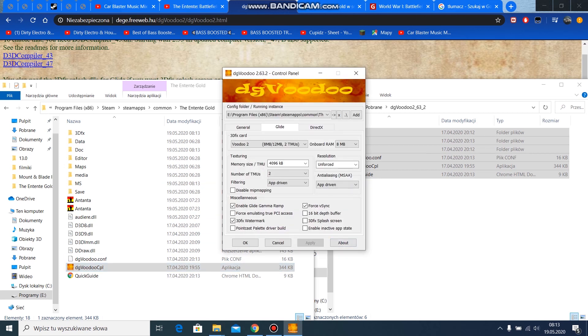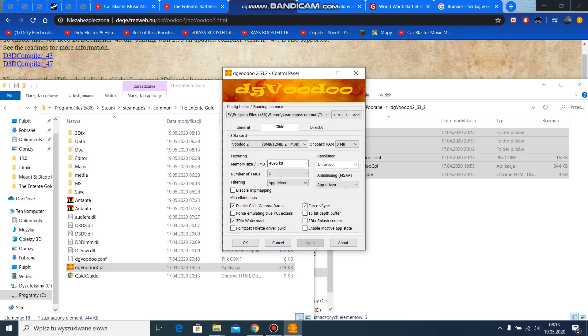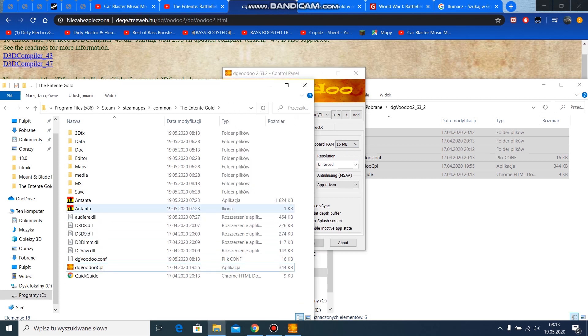Next, run the program. You see some settings here, but I personally don't change anything — it's fine as-is. Or maybe something if you need. I just change to the 3DFX card and give a different on-board run. Click Apply.